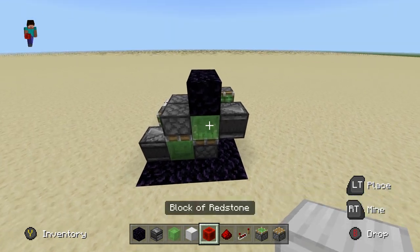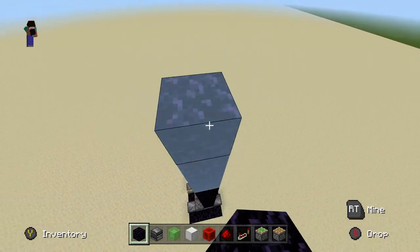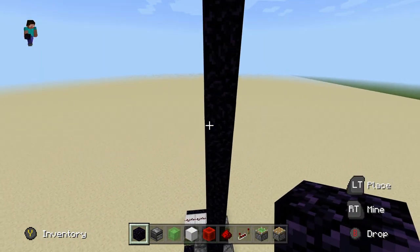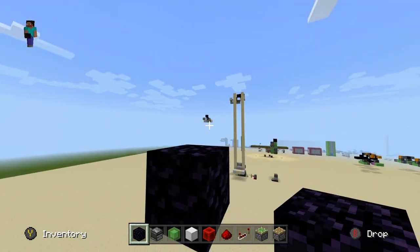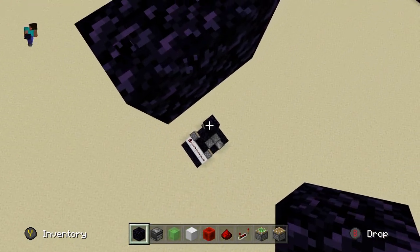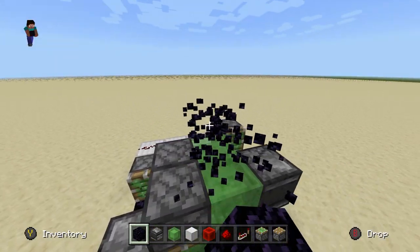Now what I like to do is make the return station. I usually just take obsidian and go up however many blocks you want this machine to travel. I'll put it right here for this demonstration. Basically, you just want to place one obsidian block — or play it safe and place two — so it stops the machine. It could be kind of hard to do in survival, but you've got to stop the machine because it will take off if you don't.